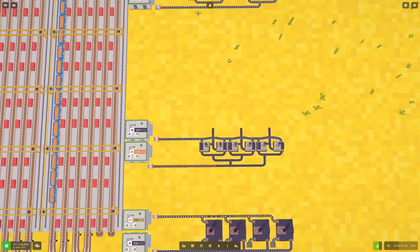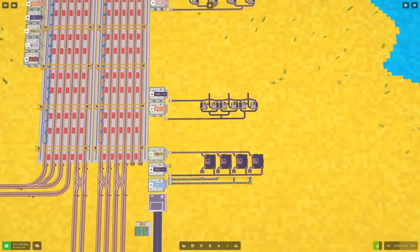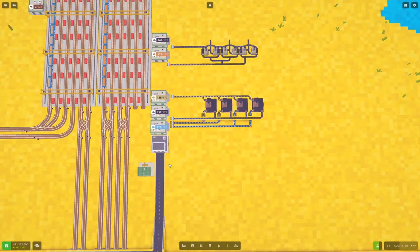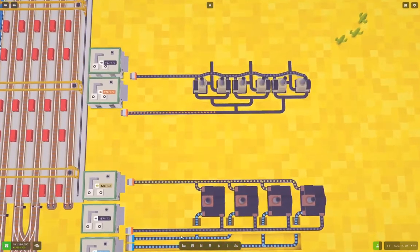Hello, everyone. Welcome back to The Great Expanse on Vauxhall Tycoon. So last time around we got some copper production going on over here at the factory. Now what we need to do is get something else going on here, which is doing something with the copper bars.